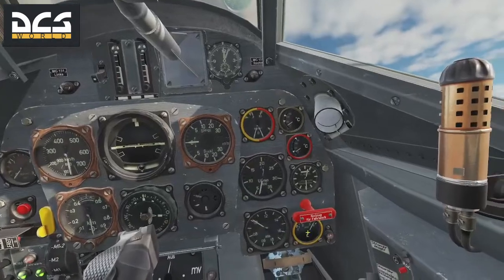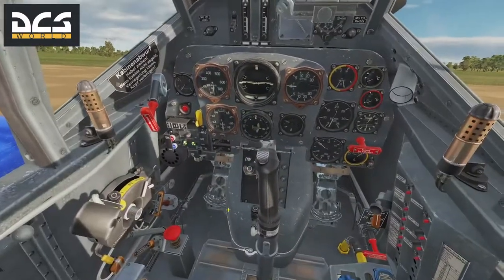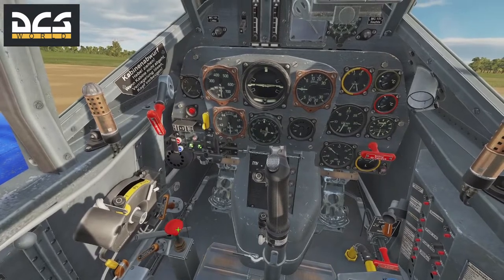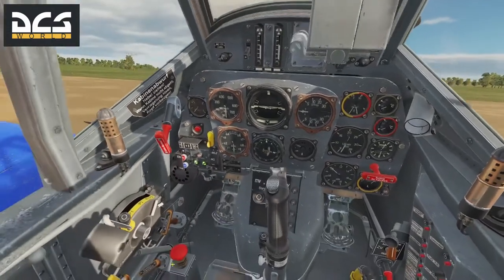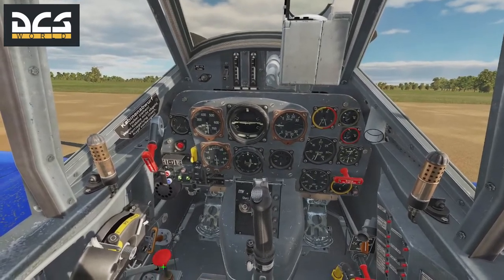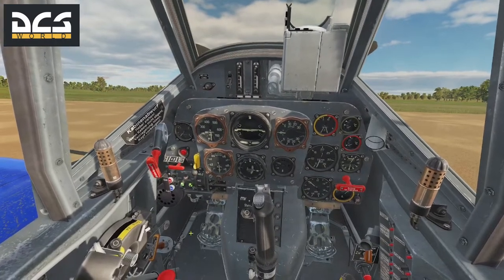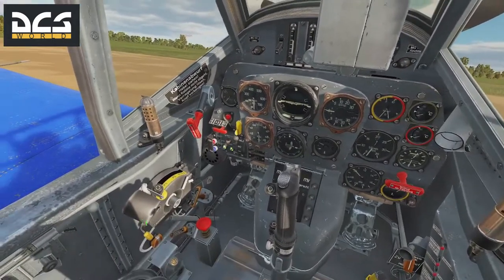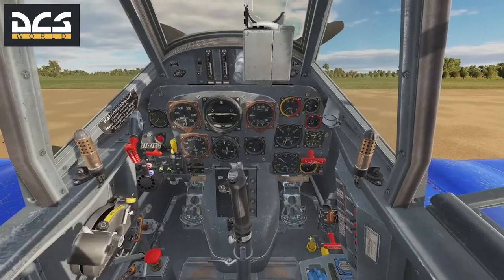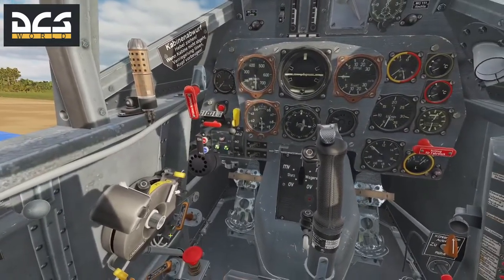We've got almost a full tank of fuel. With all our switches on, instruments up, and gun sight on, we are ready to start the engine. Normally the pilot would pump the primer to get fuel pressure up — I used to do that when I first got this mod, but you don't have to. We do need to flip on both magnetos and open the safety cover for the starter pull switch.